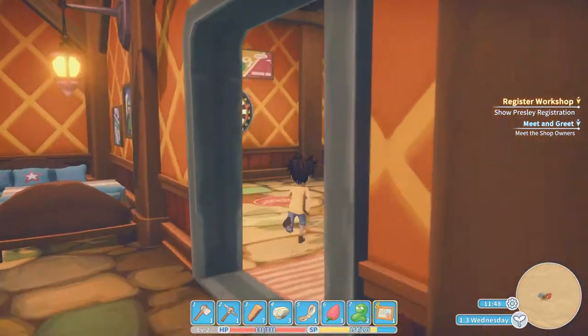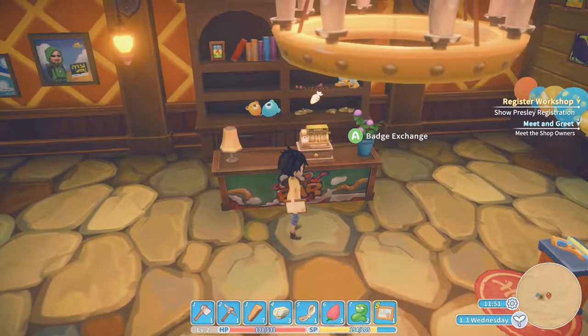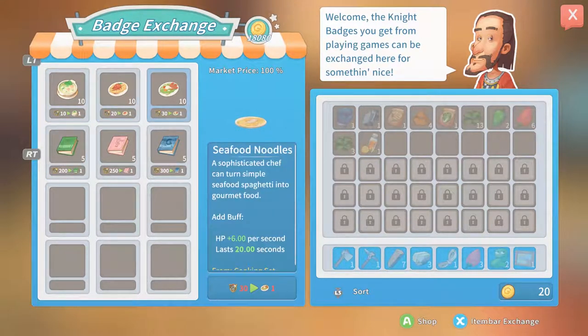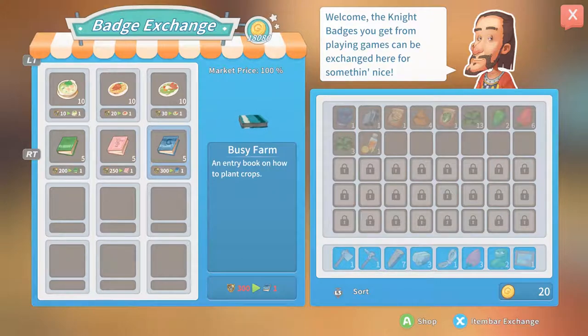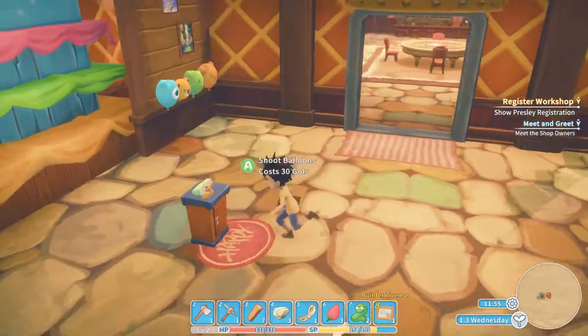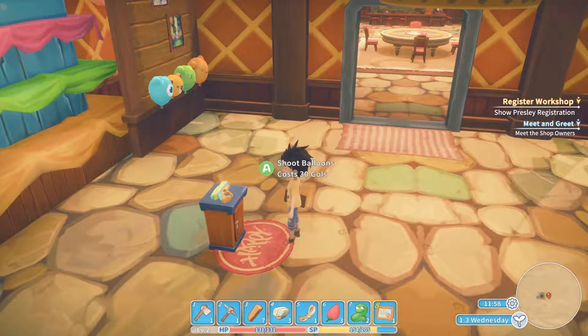Emily looks like good wifey material right off the bat. What's this badge exchange - what does that do? So you can buy food or whatever, stores hit points - that's a buff. Some pretty cool RPG elements built into it. There's a form/entry book on how to plant crops, a traveler's tale, and cooking master with additional recipes. I only got 20 gold right now.